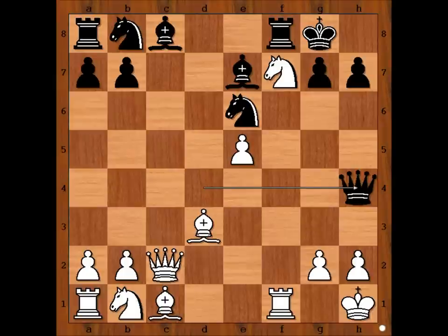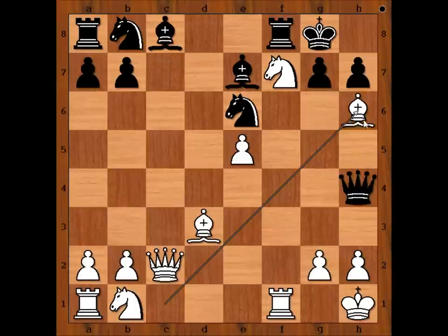White played a move and black resigned. Unbelievable. The move is... Bishop to h6. Black resigned.